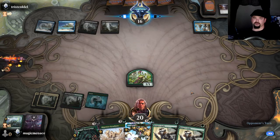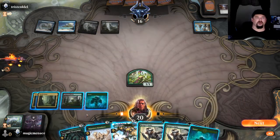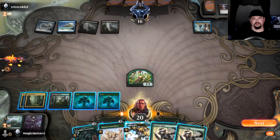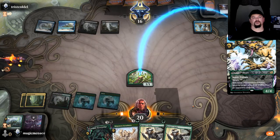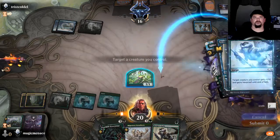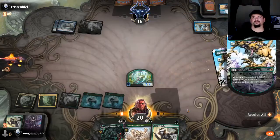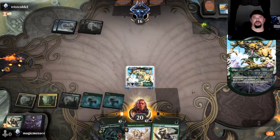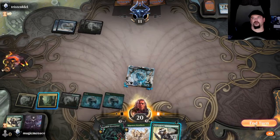Next turn I have protection for the Gem Razer. Hopefully they won't have a way of doing anything. Let's put down the land first. Let's Gem Razer that dude. What are you going to do about it? Bye-bye, Tutelage! That's what you're going to do about it. Guess what's getting destroyed — boop! That's how we do that. That was not my proudest moment, but at least we got rid of that.